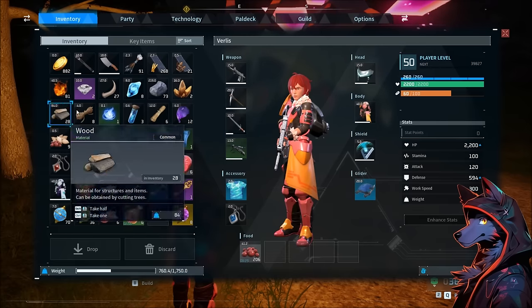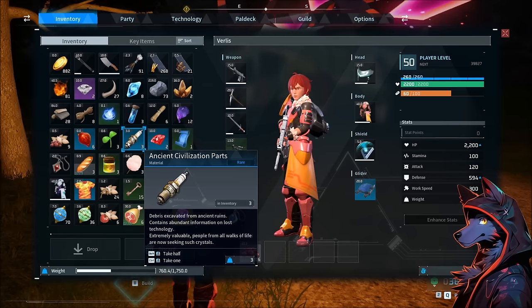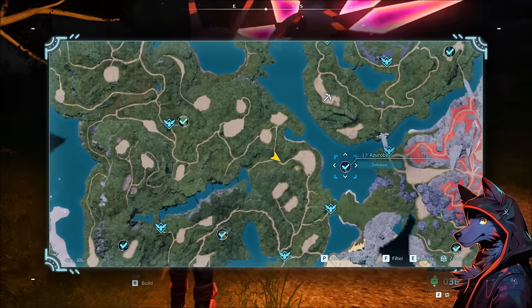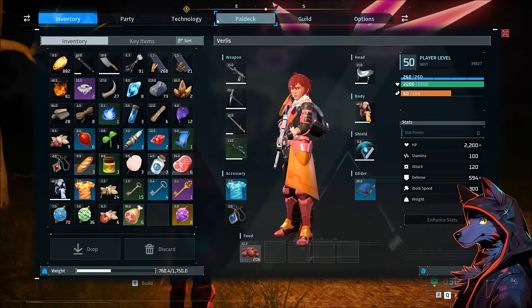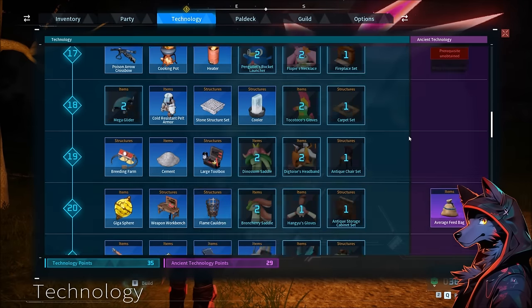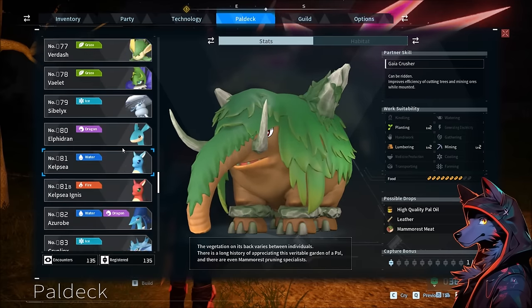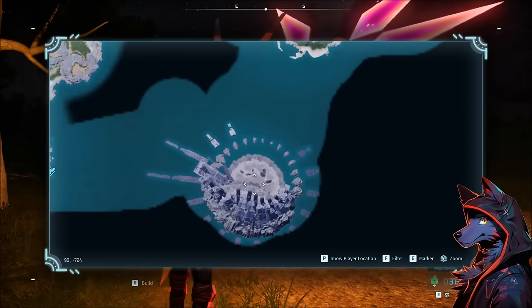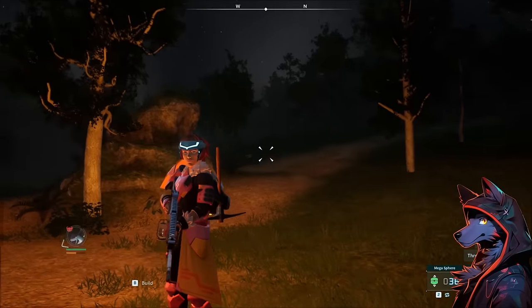That should be everything for getting items you need in Palworld. The only other one is ancient civilization parts, which you acquire naturally by defeating boss Pals in the overworld or clearing dungeons — use those for upgrades like the egg incubator. The last item is beautiful flowers: these can be found from the bunny Pal, and restricted island areas have them naturally spawn. Hope you guys enjoyed the video — thanks very much for watching!